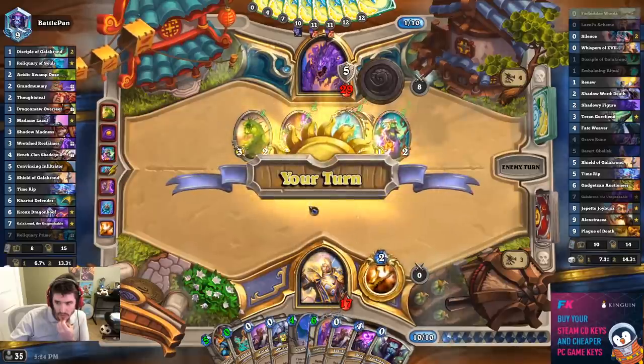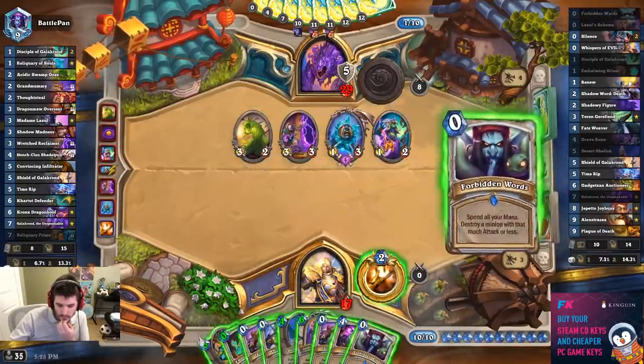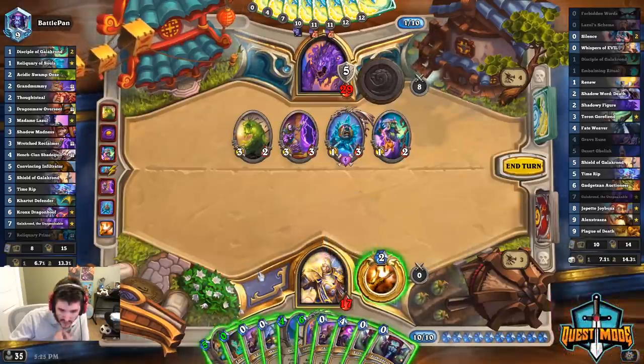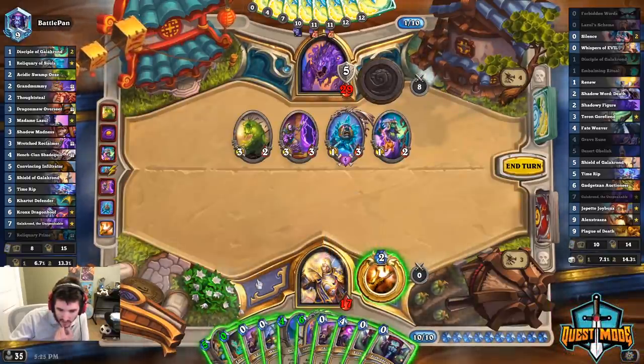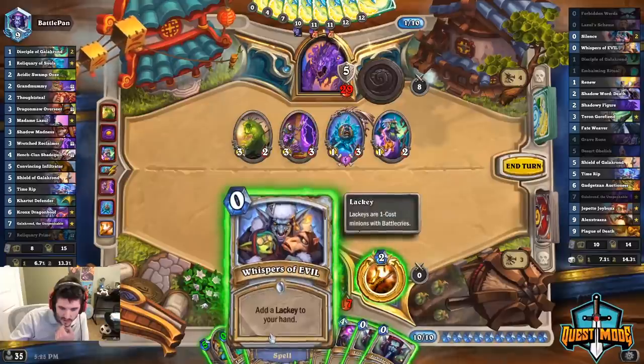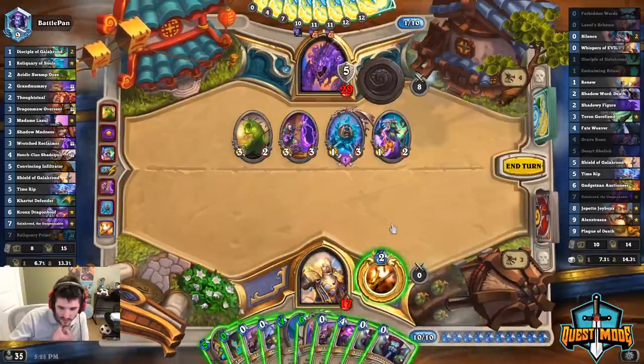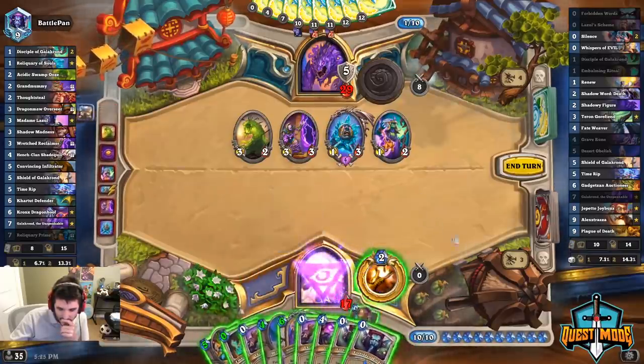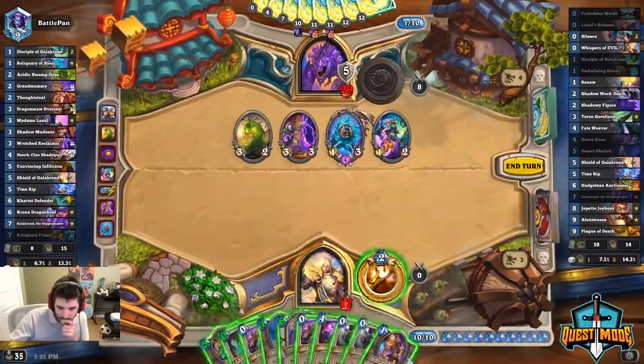The ooze is gone for our weapon now — that's good. We have literally nothing to do now. The lackey is not good; we can't use this for cycle. It's my hand size, and I don't have anything I can dump because of combo pieces. Do I have to do this without Gadgetzan? That's annoying.